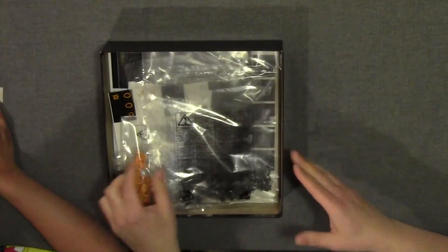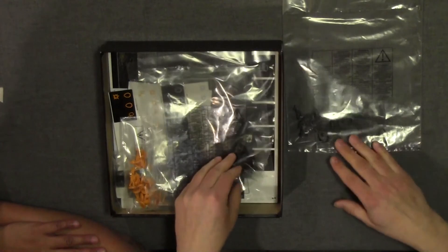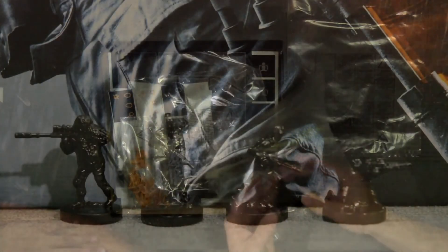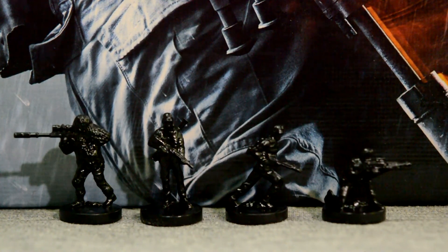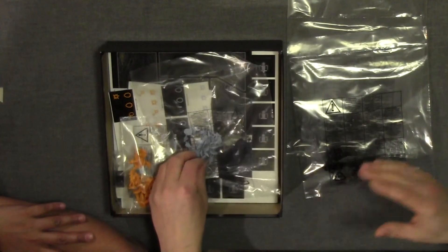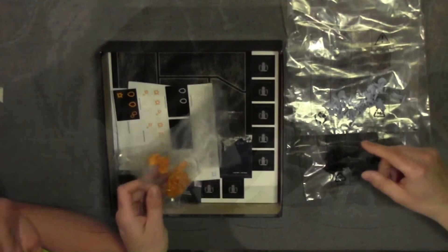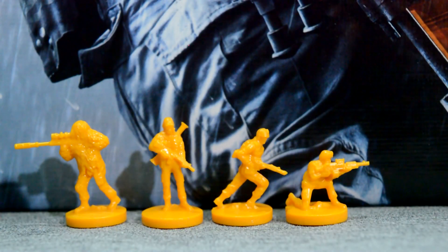First thing up: the gray guys — they're teeny tiny. Then we got a bag of black guys. It looks like four different colors, and there's also four different designs in each one. We'd call those blue — they kind of stick to a more earthy color — and yellow. Yeah, it is yellow.